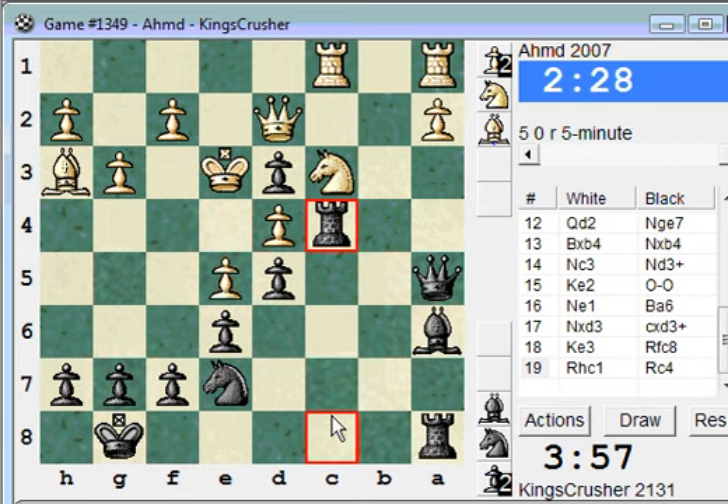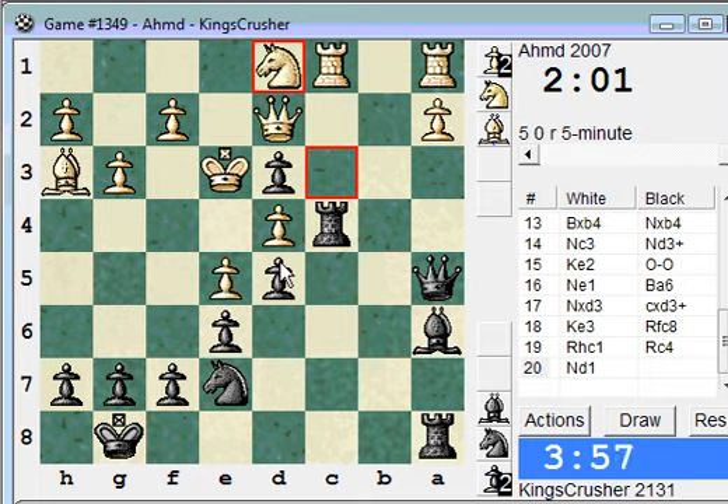Not sure how to defend this position. Maybe e4, technically possible, attacking the queen. Wonder almost about takes, queen takes, knight d5 check. I'm going to do something about the queen now — queen a3 adds a bit more pressure to the white position here.